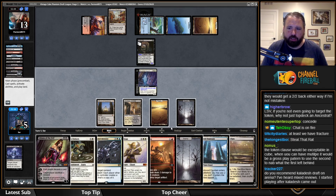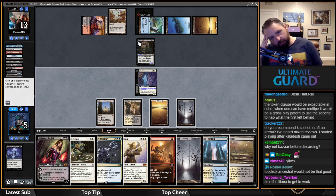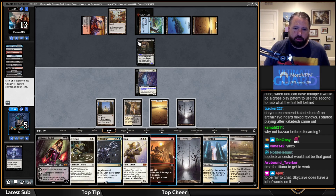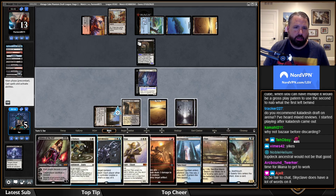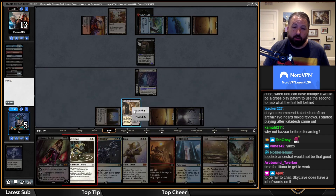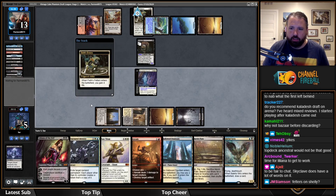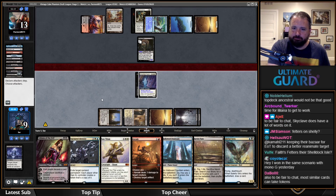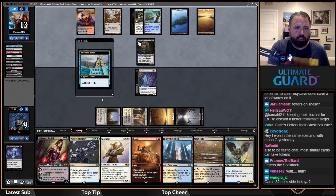I could Liliana here. I think I'm going to draw a card and then Fetters the Shelldock Isle — I don't love it, but that's what's going to prevent them from having a really efficient turn. I'm definitely not going to attack. Fetters also gains me life so I don't just die to a Massacre Worm here. Fetters says they can't activate mana abilities — so this taps for mana still, but you can't use the Hideaway part of it.